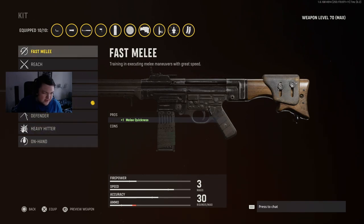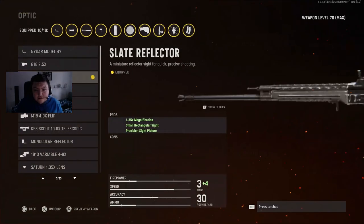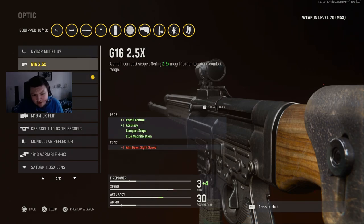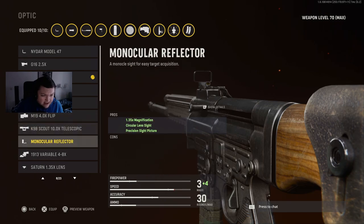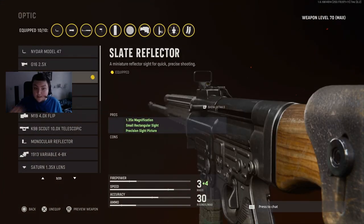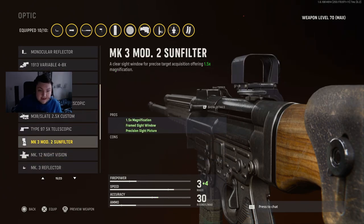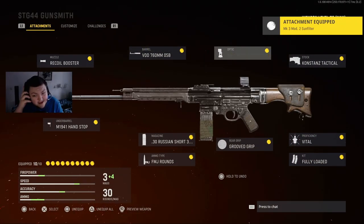For the kit I like to run fully loaded because all the other ones are useless and I just like not having to worry about ammo. For the optic, the slate reflector gives a super clean picture. You could try other sites — the monocle reflector is really phenomenal too. The site is completely up to you, but personally I'd suggest the slate reflector or the MK3 mod 2 sun filter — I love that site, it basically just removes all the recoil from the gun, it's so weird.